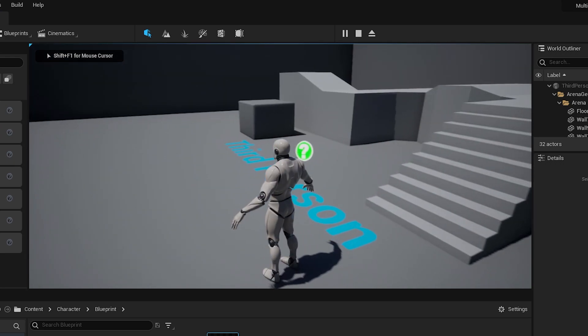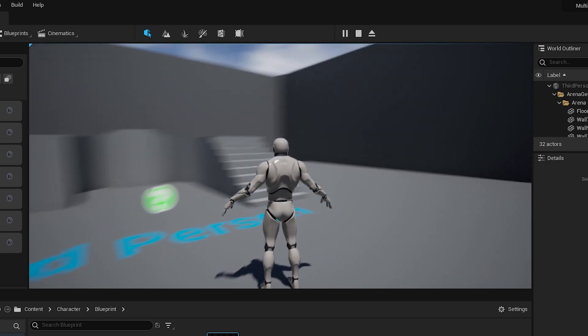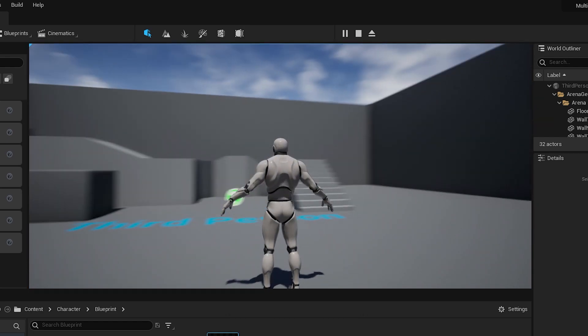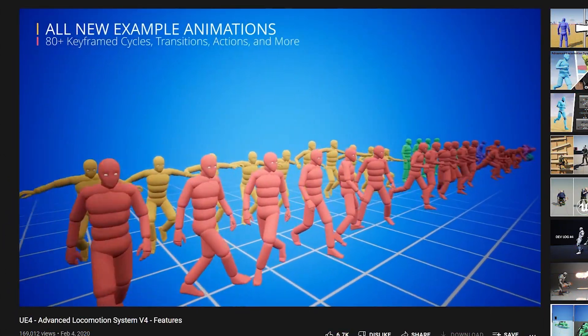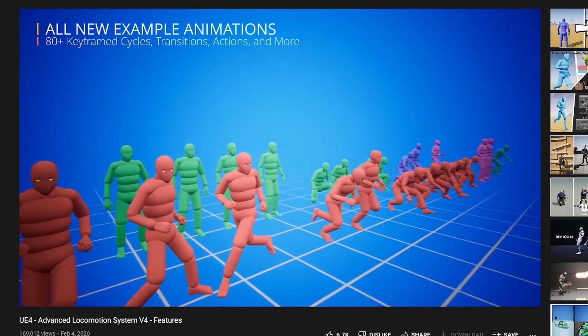Turns out you actually have to make your own stuff. I actually don't know how to make a good movement system, but thankfully there is something which nowadays you can say is like an indie dev starter pack for Unreal — and that is the Advanced Locomotion System. What is Advanced Locomotion System? It's complicated.